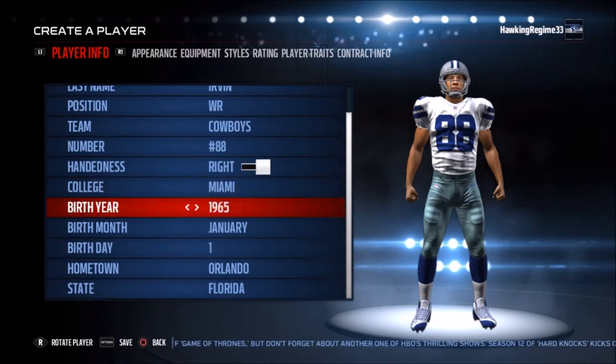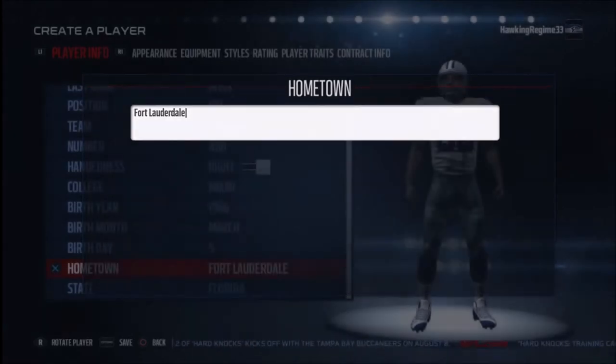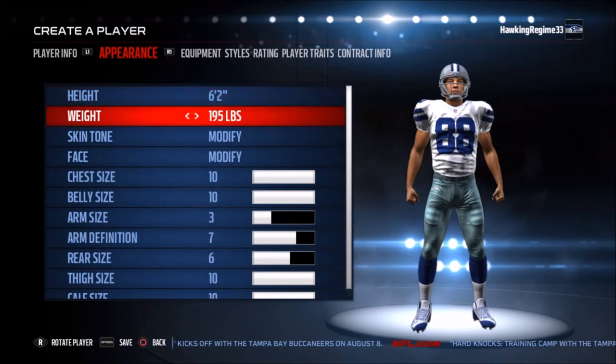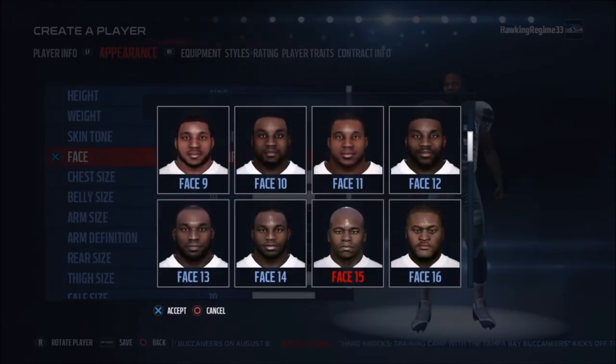Michael Irvin is one of the better receivers ever. It's funny because when you look at his regular season numbers — in terms of receiving touchdowns and receiving yards — he doesn't crack the very top. He ended up with 65 receiving touchdowns and 11,904 receiving yards, which is no slouch, but there are quite a few players above him. Early in his career he didn't play as many games as he would have liked.